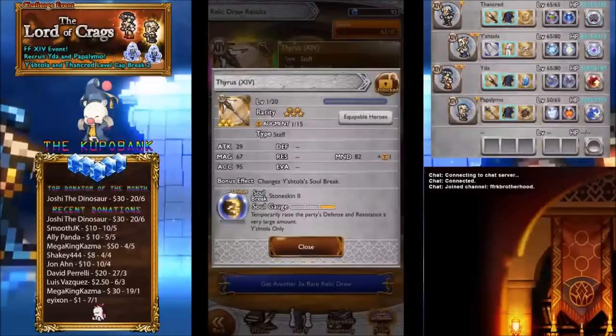Getting what you want is so satisfying. I need to lock this as soon as possible. I look so good now — there's more incentive for me to draw on the next banner. Getting two of Y'shtola's weapons is awesome. All right, I'll see you guys later. Hope you have a good one — peace out.